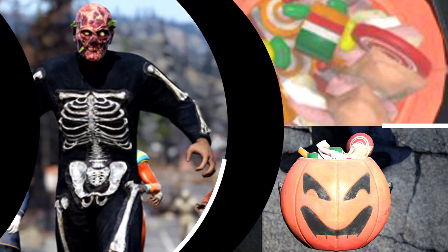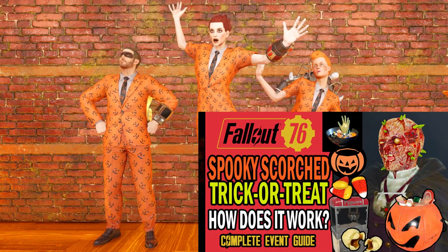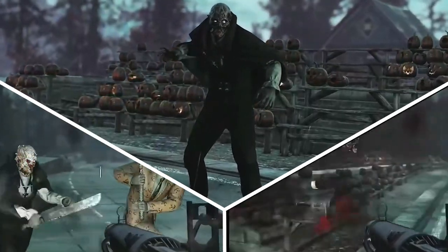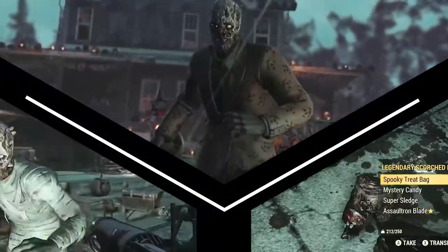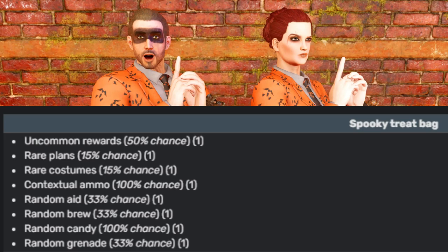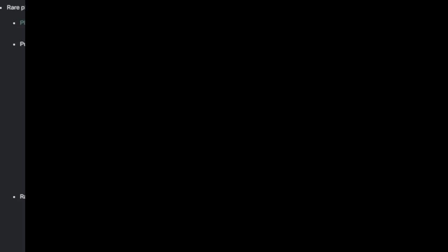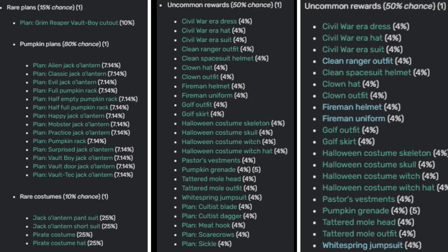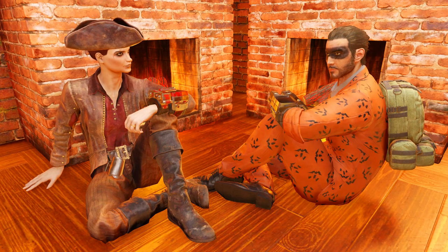If you are not familiar with the Spooky Scorched event yet, feel free to check my complete guide featuring spawn rules, fixed drops, the new candy ball mini event and so much more. There are dozens of rewards you can get from Spooky Scorched and their Spooky treat bags, but not all of them are rare. In this video I will show you all 24 rare goodies you can get from Spooky Scorched, as well as a brand new reward, and even the drop rates for the treat bags. I will finish with a quick opinion and a few suggestions.